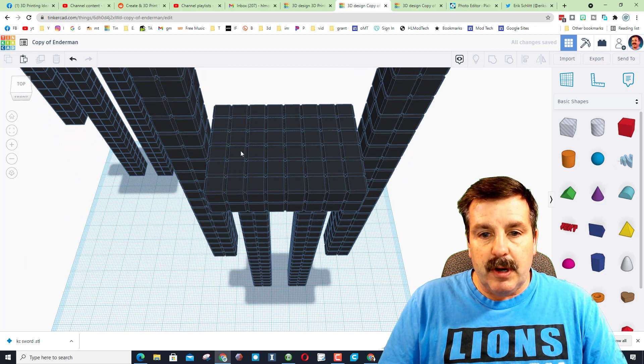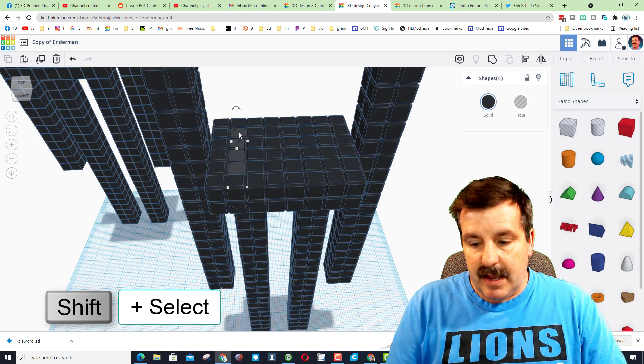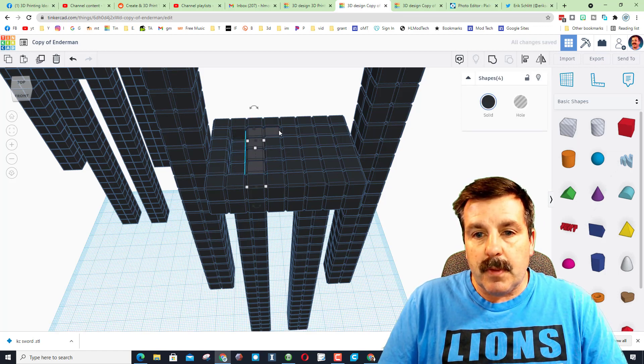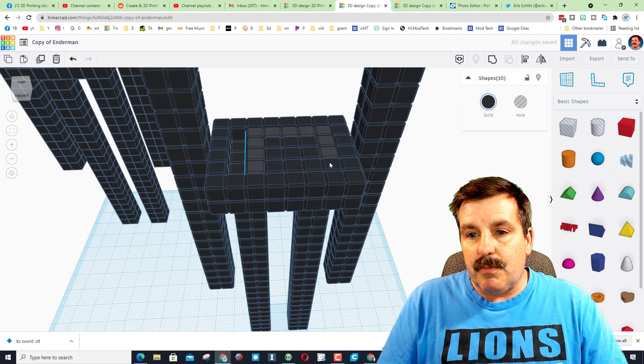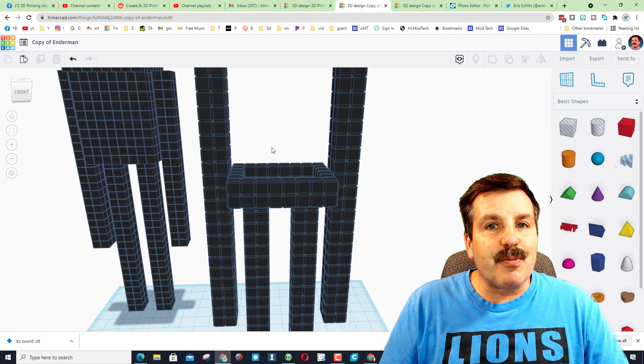Now I want to delete the middle stuff. The fastest way is to do Shift Select and delete them, then Shift Select and delete them again. Once you get used to it you'll see that you might miss a couple sometimes, but this is a pretty effective way to get them all selected and hollow it out.